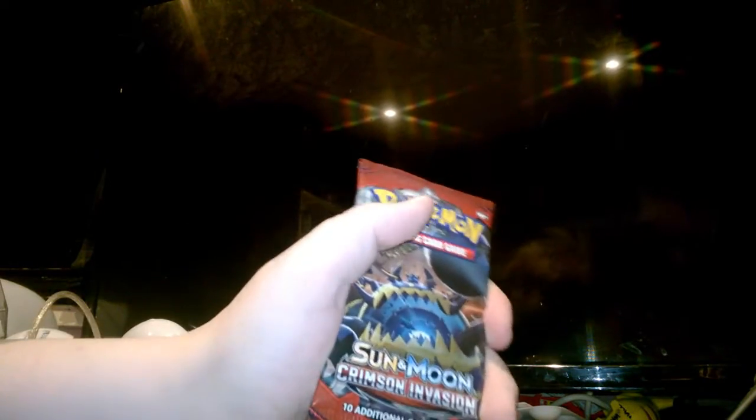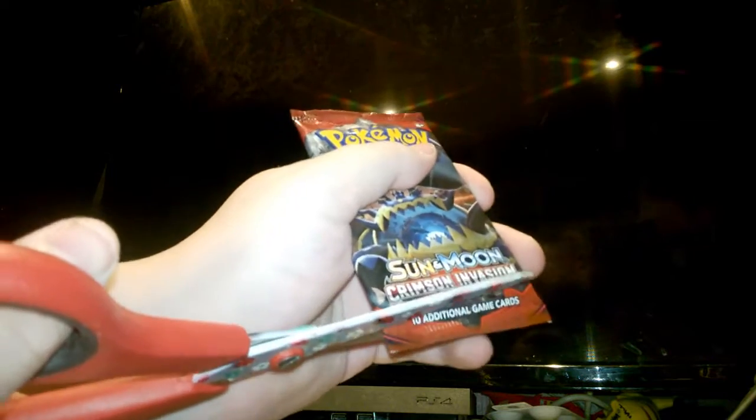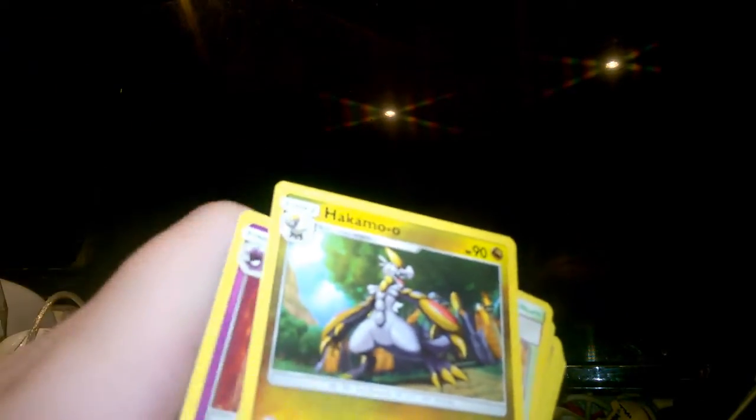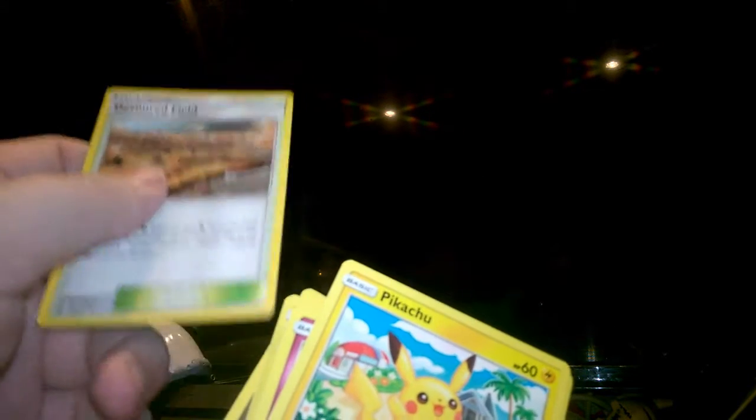The second pack is Crimson Invasion. Okay, let's open this. There's the code. Okay, okay — one, two, three — wow! A Haunter — haven't got this artwork yet. A Houndour. A Drifblim — I can't pronounce that word.